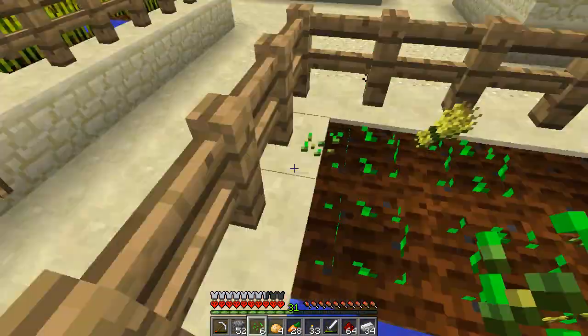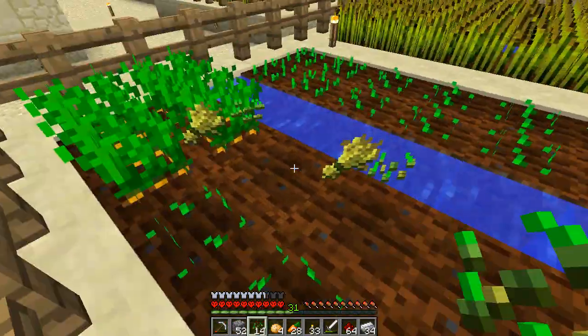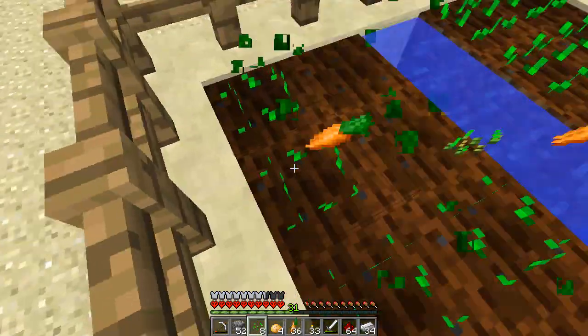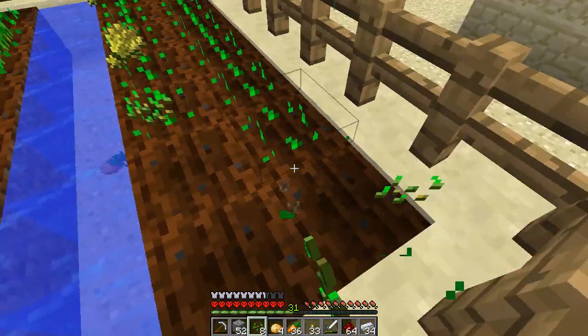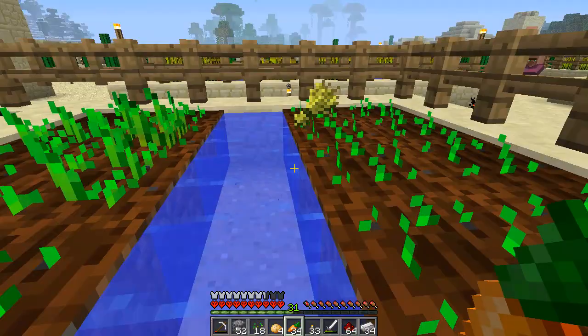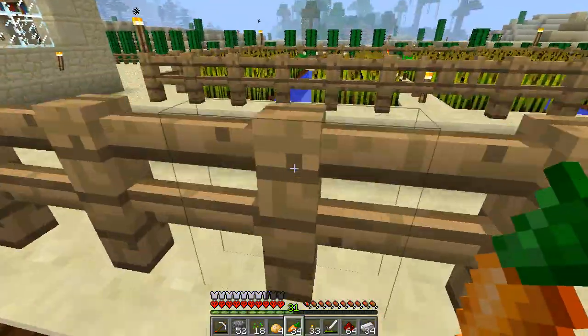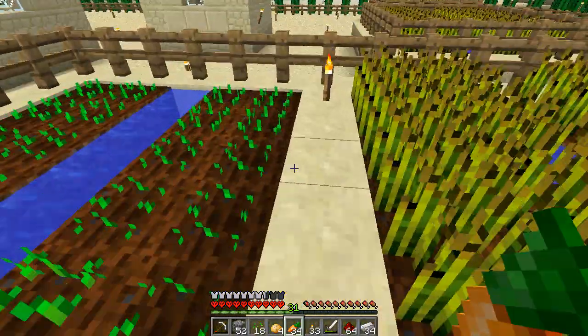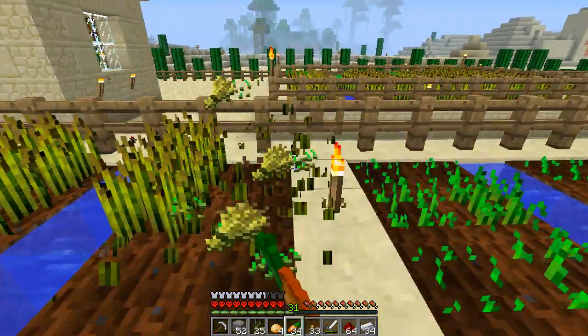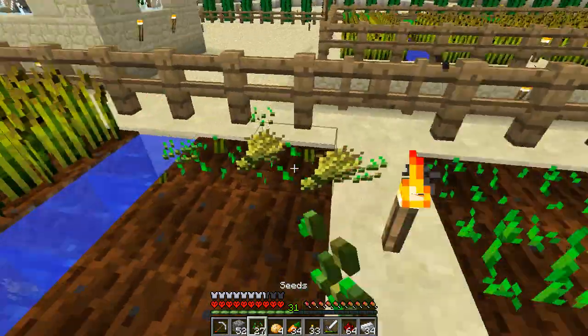And also what we'll try and do is maybe fix up some of the houses. I've done that wrong - what was that I put in here? Carrots. I tried to make like all of them different - one's carrots, one's potatoes, and I think these are all just wheat. So we're just replanting them all.